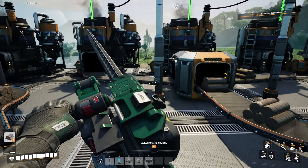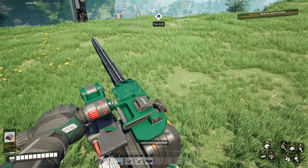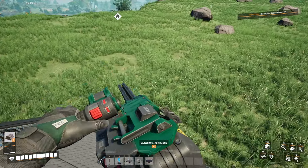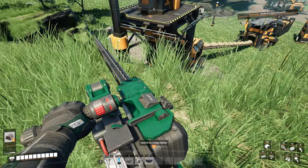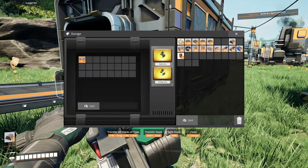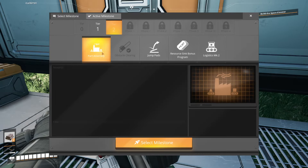We'll see. All right, they're all on now. I want to disable the other ones because I don't need them anymore. Let's put a little personal storage box up here — oh, I don't have that yet actually. Okay, well, never mind. So the next research I want to do is for the MAM.